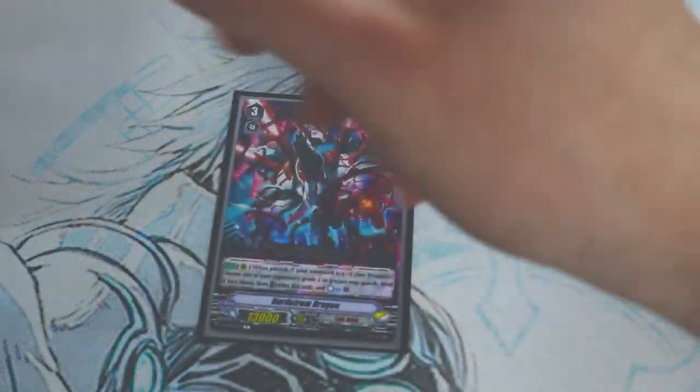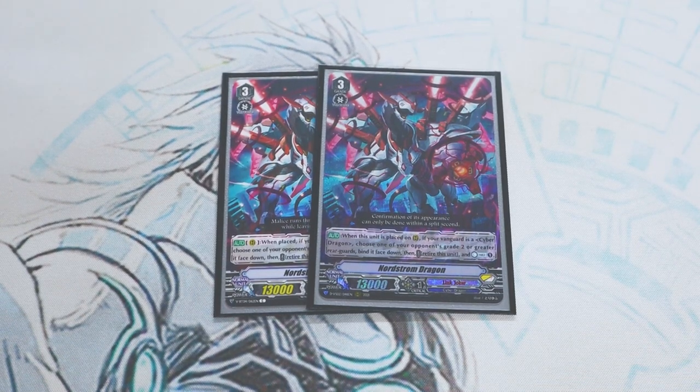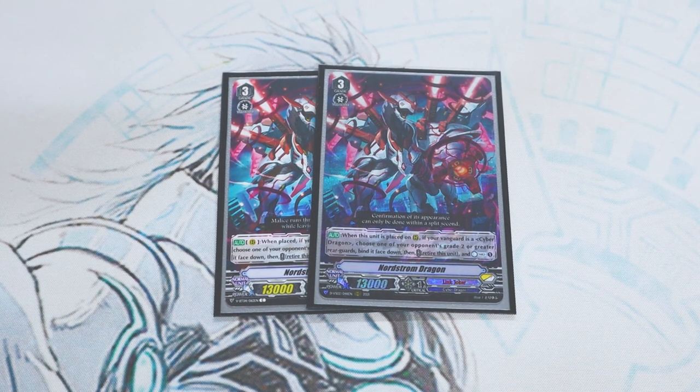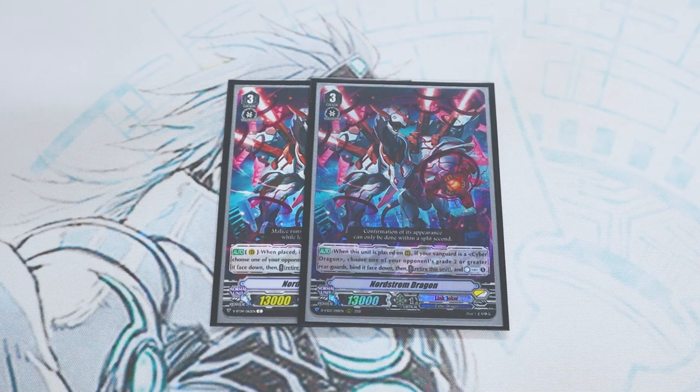For our grade threes I'm running two copies of Nordstrom Dragon. When you place it on the rear guard circle, if your vanguard is a grade 3 cyber dragon, you bind one of your opponent's rear guards and then you can choose to retire this unit and counter charge. It's mostly there for the counter charge. This card was originally for Schwarzchild, but now since Chaos Breaker and Infinite Zero are both cyber dragons, this card has a lot of potential. You definitely want the counter charge in this deck — I'd probably run more copies. I think this card could be a four-of because of how important counter blasting is, but I'm running it at two.